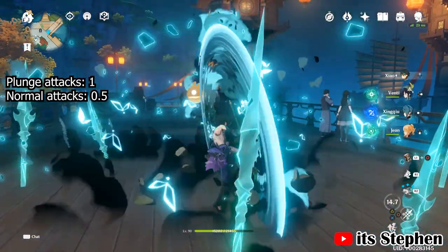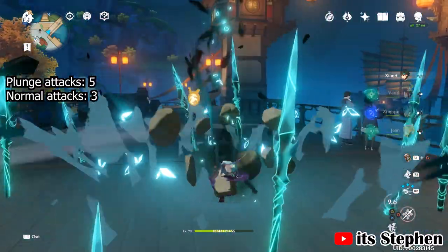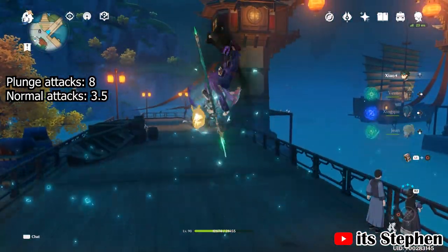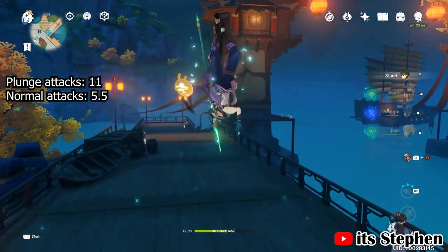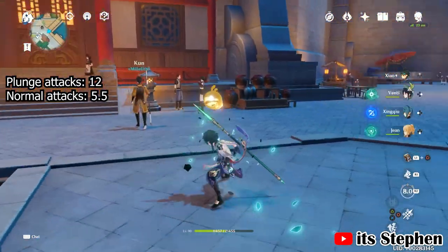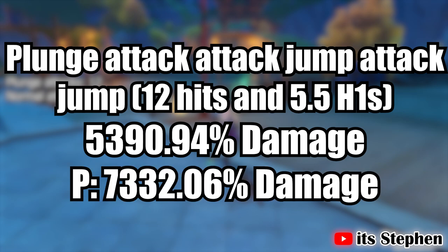The second variation is the attack-jump-attack-jump variation. This will give you more plunge attacks, but the number of normal attacks is very random. For this, you will get 12 high plunge attacks. The amount of normal attacks done was 9, but the total H1 attacks were 5.5. The damage you will do is 5,390.94%, or 7,332.06% if you land the plunge.